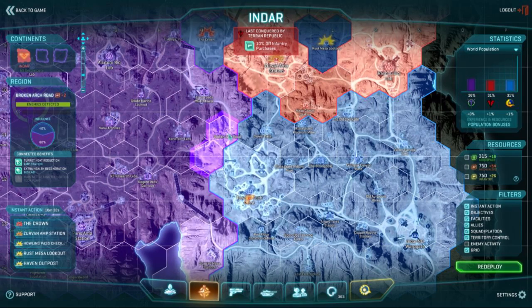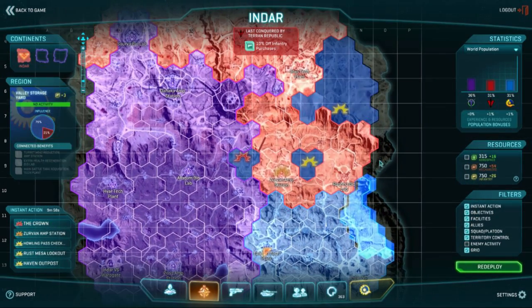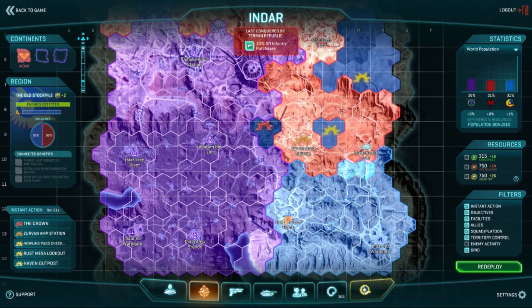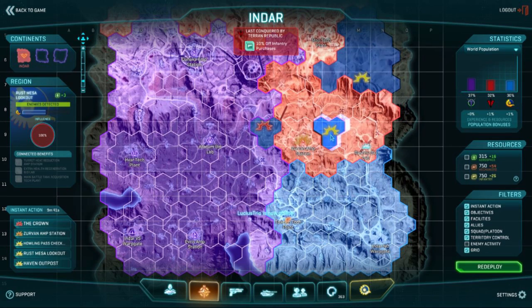Also notice the capture bar — you can see the bar go up and down. We're just starting to cap Broken Arch Road. So if I was in a Reaver and wanted some extra XP, I could fly over to Broken Arch Road and get the cap XP, which is going to happen in about 45 seconds. As a squad leader you definitely want to be doing this — map awareness is so important. You want to know exactly what bases are being capped around you. If you're going to get cut off you might need to retreat to defend, or if you're capping up ahead you might want to push to get your squad extra XP.